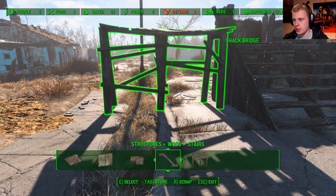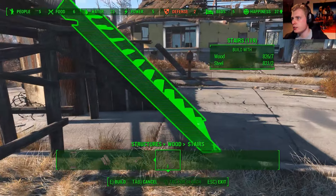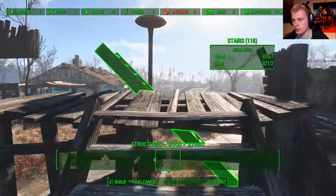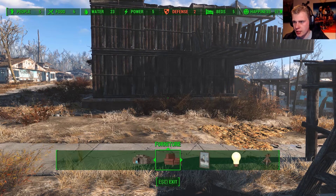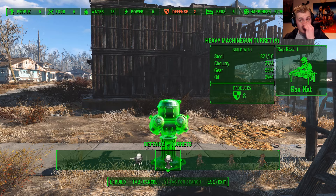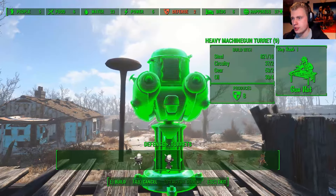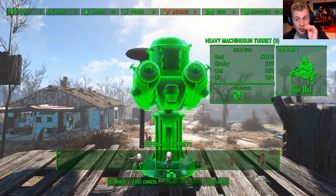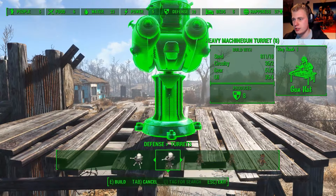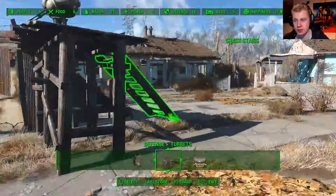I'm going to do that all over again — turn to the side, you can see how it goes. Stay there, go back, and then defenses, turrets. I can't place the second level of turrets because I only got the first level of Gun Nut perk. So I'm going to place one right here — I've collected a lot of steel and materials. There we go — the first two turrets are built. Defense is good but I still need to find a way to get more settlers here.